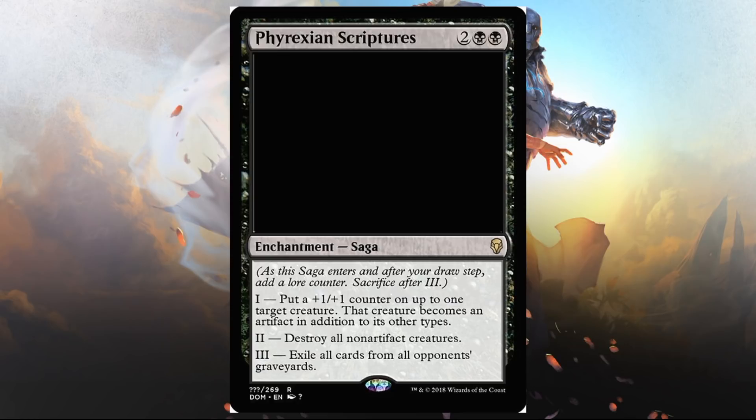Phyrexian Scriptures — two black and two, this is one of the sagas. Chapter one: put a plus one, plus one counter on up to one target creature, and that creature becomes an artifact in addition to its other types. Chapter two: destroy all non-artifact creatures. Chapter three: exile all creatures from all opponents' graveyards. The one-two combination is interesting — make a creature an artifact, then blow everything else up next turn. The three is a little conditional. Could this see standard play? Maybe if there's enough artifact focus in this set. I definitely want to try this in Limited, and there are artifact interactions between black and blue we've already seen.